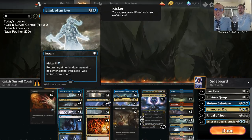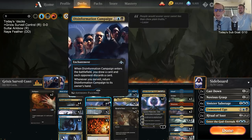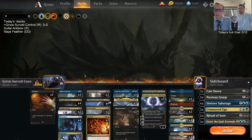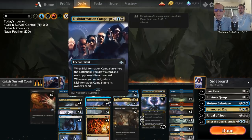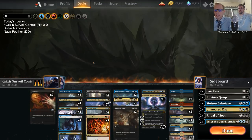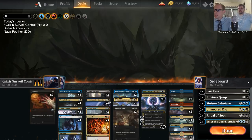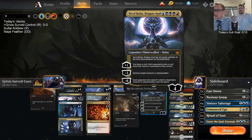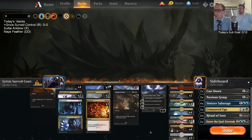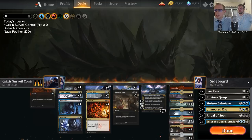Blink of an Eye is an interesting choice here. Since we have all this discard with extra Campaigns, our opponent will probably empty their hand quickly, and we can Blink a spell back into their hand and then play Disinformation Campaign to make them discard it. Or we could use Blink to pick up our own Campaign. I'm a little worried about our mana base with basic Island and basic Mountain for the Dragon God, and we have a couple of Field of Ruins.